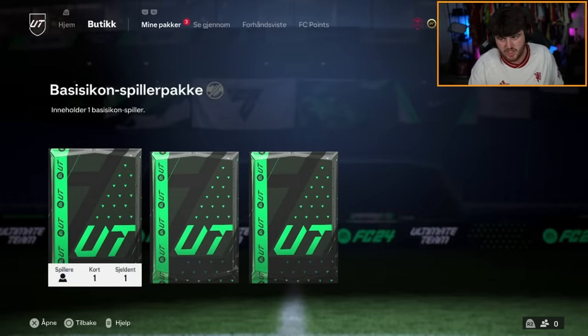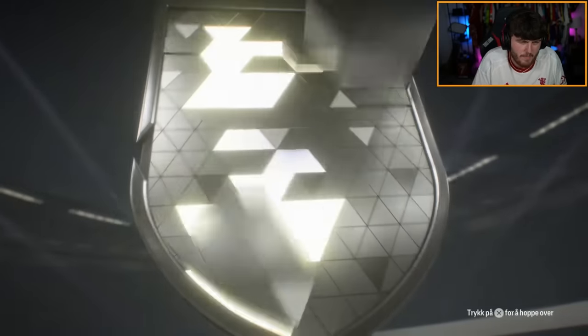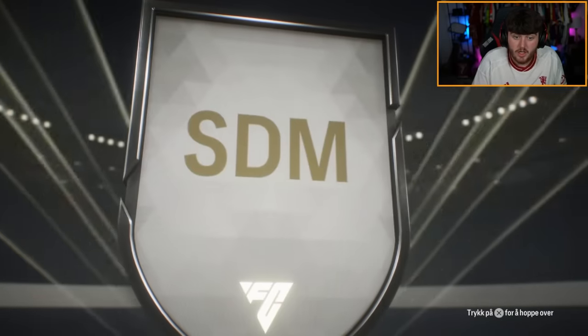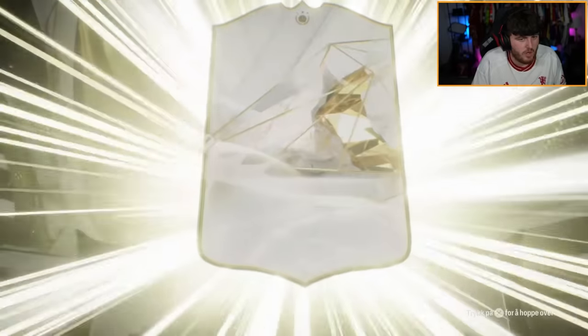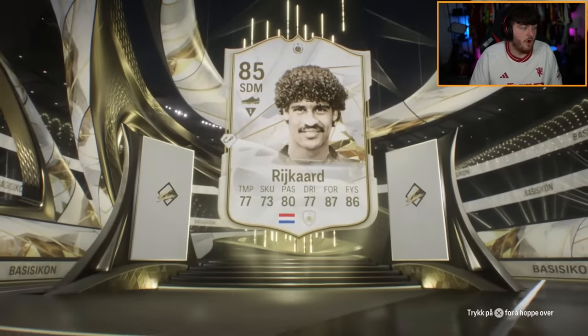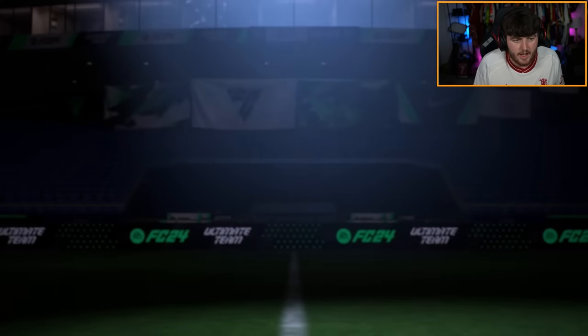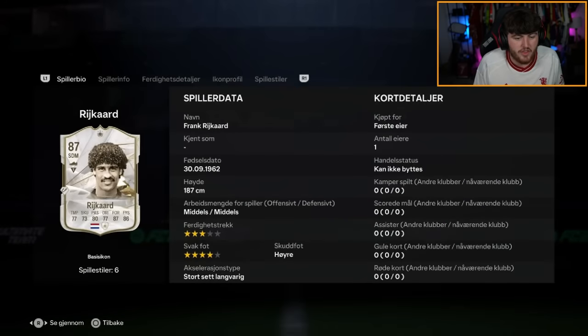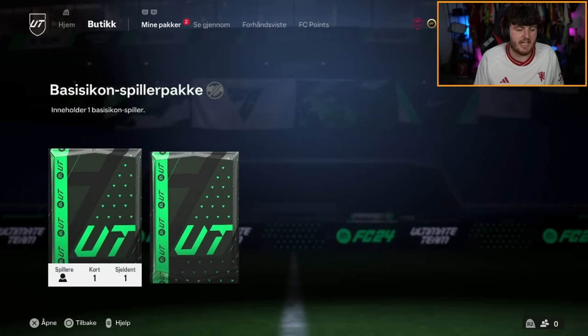We have three more base icon player packs — let's see what we get for Cridian. First one: I want to see Brazil so bad. I think that's a CDM — it is Rijkaard. Not a bad card, he can play centre-back as well. Whenever we get icon evos, a card like this would absolutely cook. Let's see what we get in the second one.